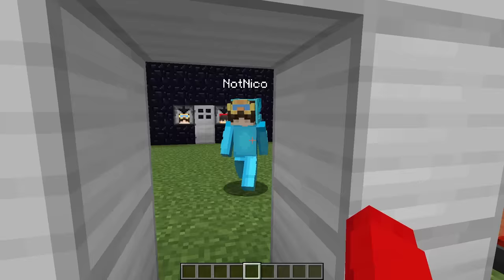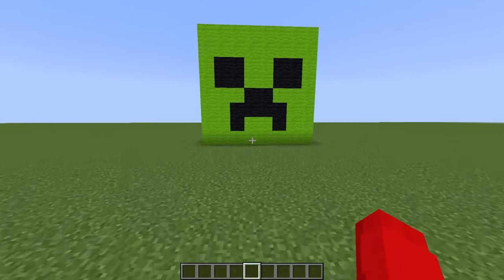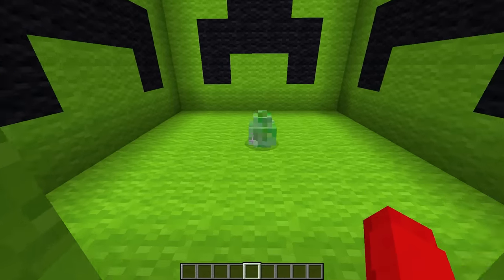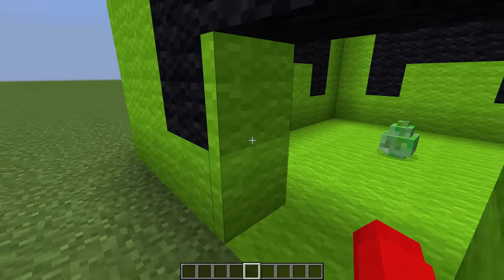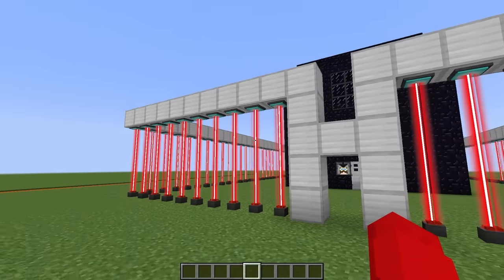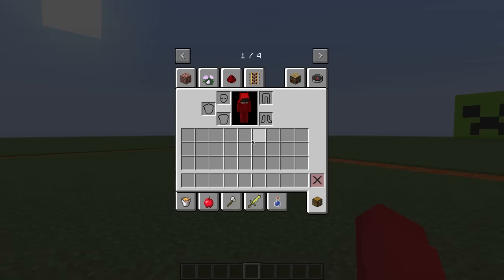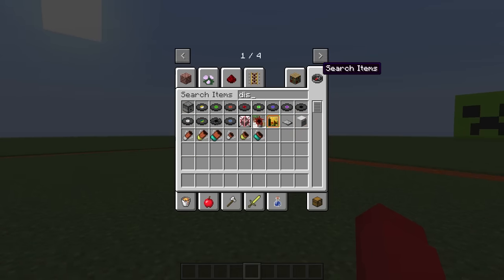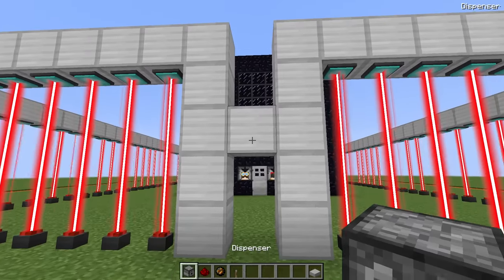They step outside and Cash checks on the egg again — still safe. They then begin building a fireball launcher, collecting dispensers, redstone, and fireballs from inventory.